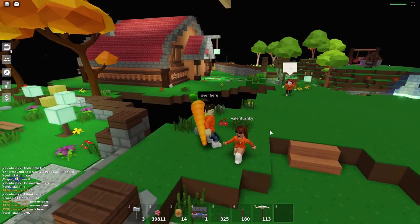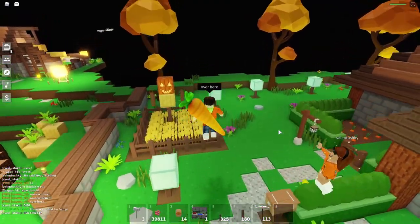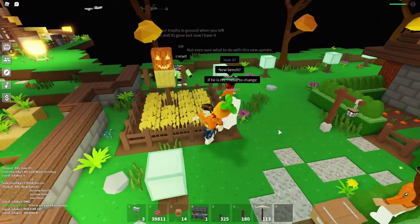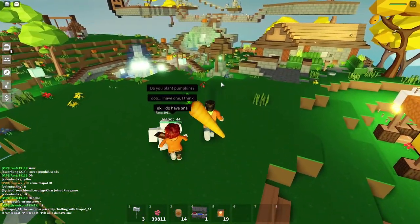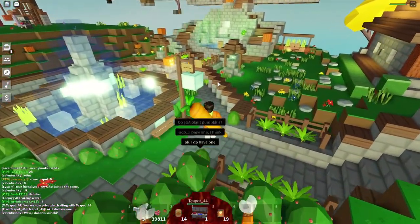Hey, how's it going boys and girls? Cowries here and welcome back to the Carrier Club where we build cool things together. If you have been following me for a while, you should know that I like details a lot, because details give life to your building and make your island look more real. After building for a while, I have a small list of things that I built that don't fit into a single video. So in today's video, we're going to build 10 decorations that you can build to make your island look cooler.